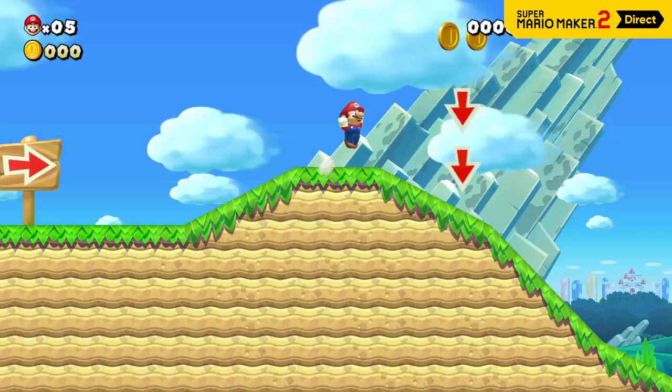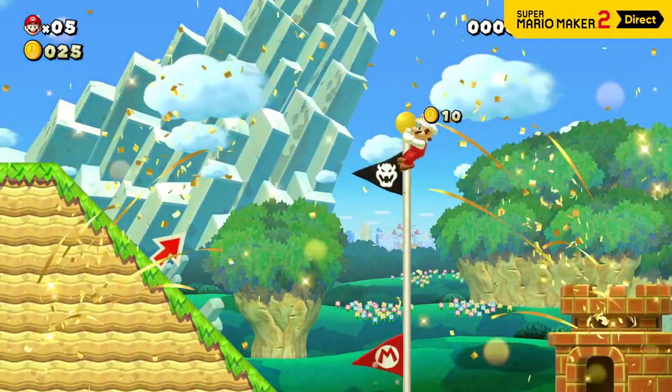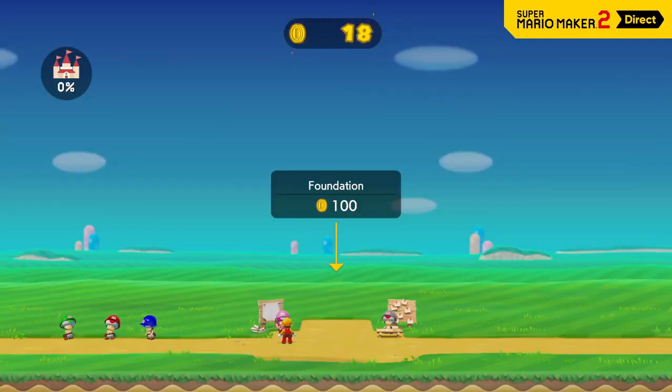Talk to the taskmaster to accept a job from the bulletin board and play the associated course. If Mario can clear the course, he'll earn coins as a reward. Rebuilding a castle ain't cheap.